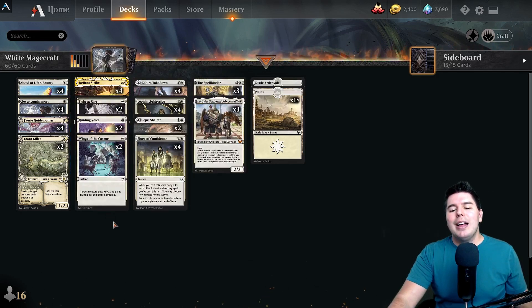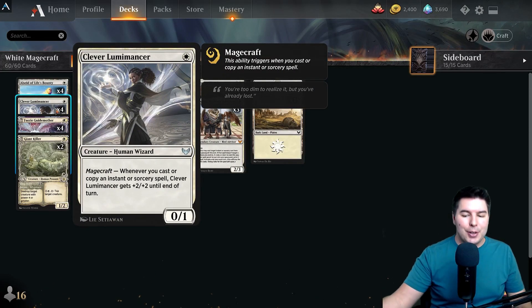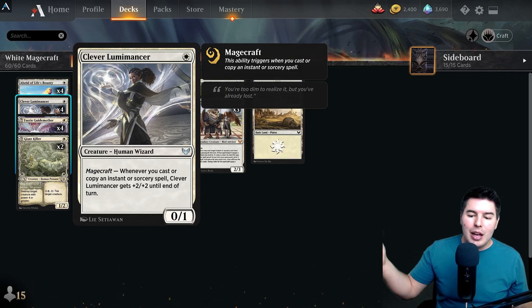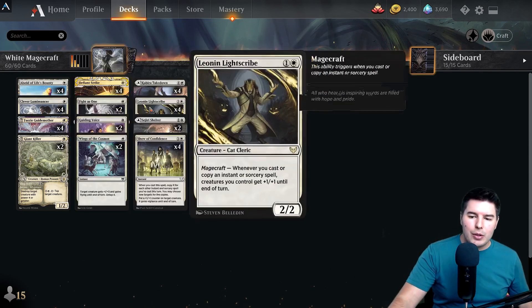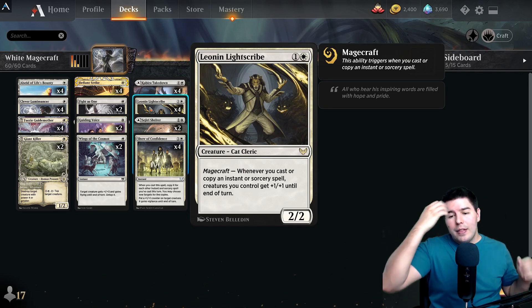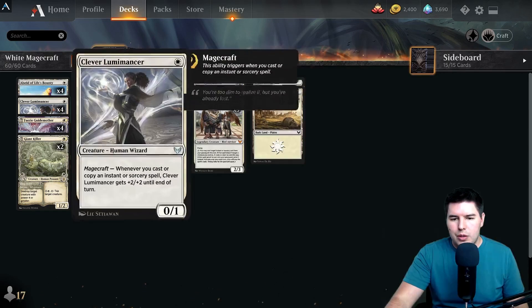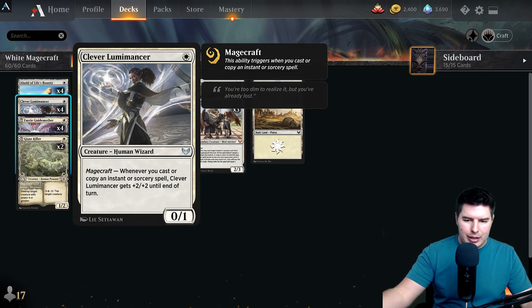This deck's key card is Clever Lumamancer — a one-mana 0/1 Human Wizard. Whenever you cast or copy an instant or sorcery spell, Clever Lumamancer gets +2/+2 until end of turn. We also have Leonin Light Scribe, a two-mana 2/2: whenever you cast an instant or sorcery spell, all creatures you control get +1/+1 until end of turn. These two cards are busted — as long as we're casting one or two instants or sorceries each turn, we can have 10 to 12 power on the board by turn three.